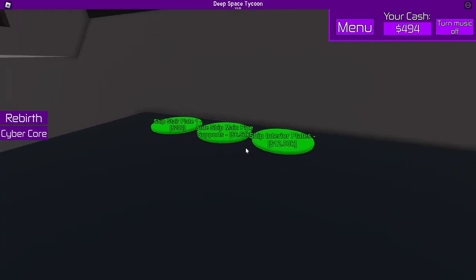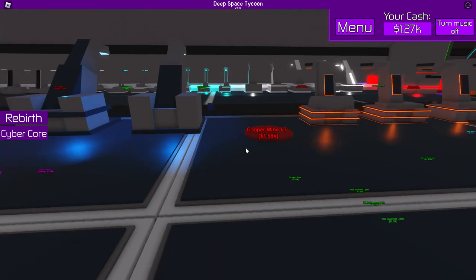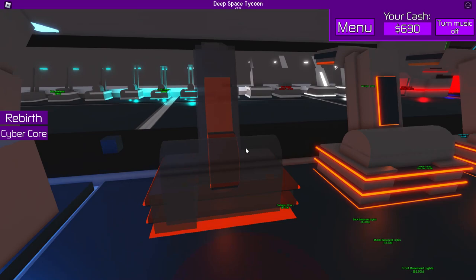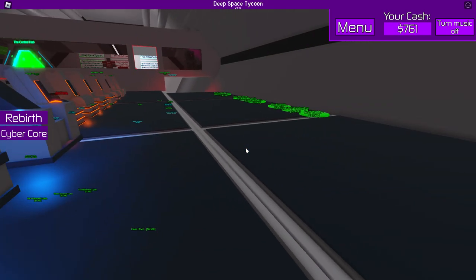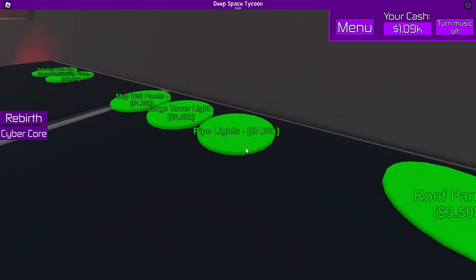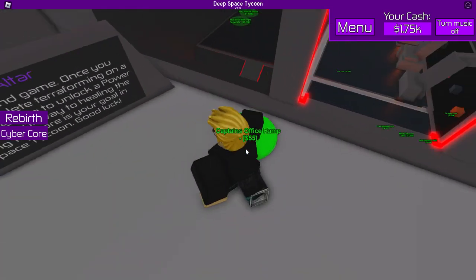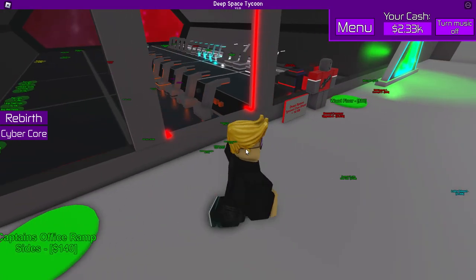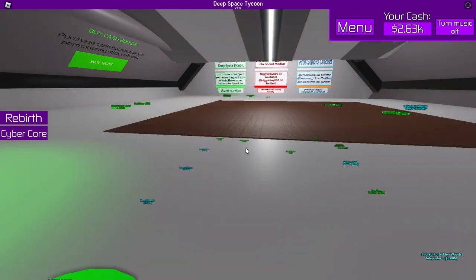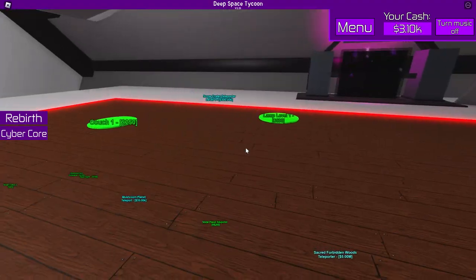This is cool — ship stairs! Just need a little bit more money. There we go. This is definitely looking like it's a big old tycoon. I wonder if we're actually going to be able to have stairs right there — oh yeah, a ramp! There we go! Just make a little wooden floor right here — I like it.